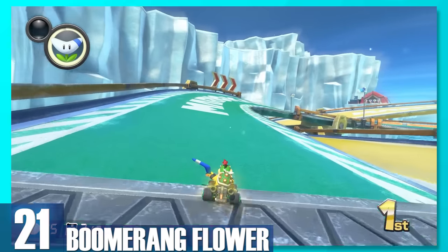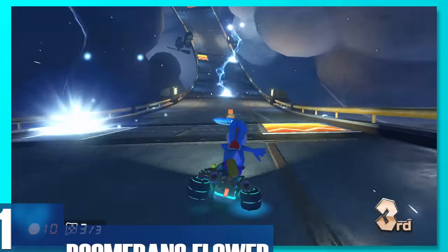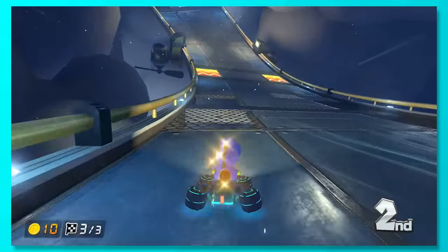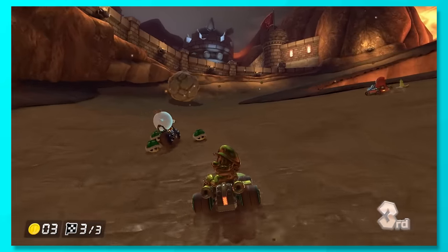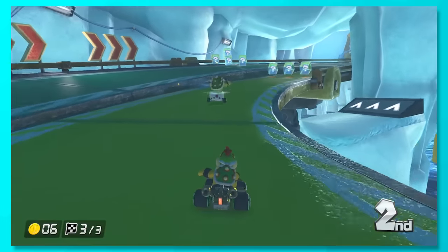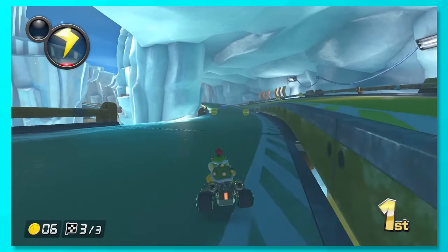21, Boomerang Flower. We were really conflicted on where to place this one. You basically get three throws, with the last one going far out into the distance. You can nail multiple opponents at once, and it can be used as defense if thrown backwards. The main issue is actually hitting someone, as they're on the slow side, plus you have to wait a while to try to use it again if you miss your target.